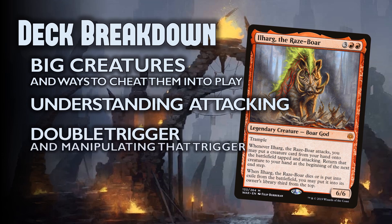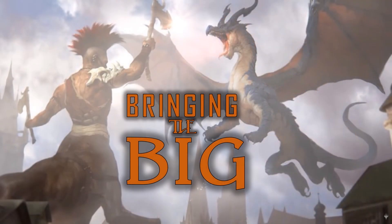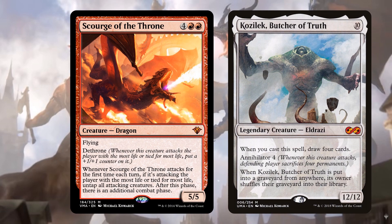We want other cards that complement Ilharg — effects that blend with big creatures and simulate the same synergies. Scourge of the Throne is a 6-CMC 5/5 flying dragon with dethrone. Whenever it attacks for the first time each turn while attacking the player with the most life, untap all attacking creatures and get an additional combat phase. Additional combats with Ilharg are very powerful: put a monster into play on the first attack, then everything untaps for a second combat to put another big creature onto the battlefield.